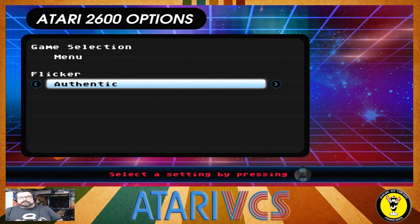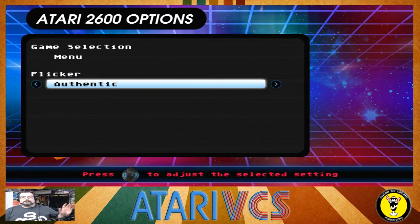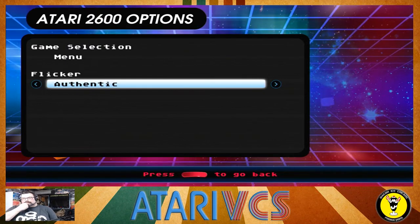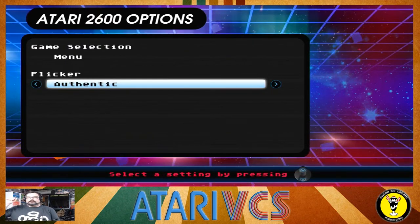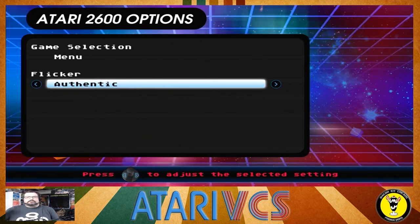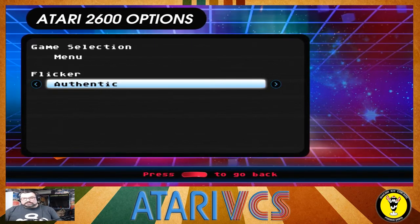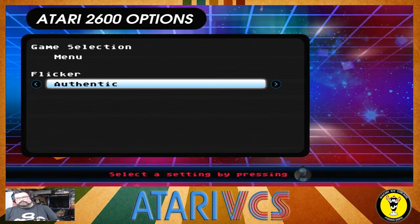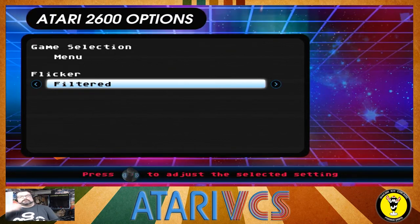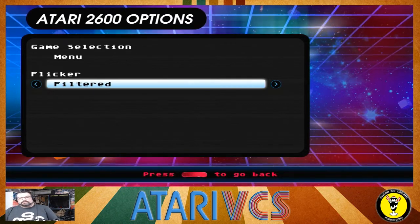Maybe it looks great on a TV that doesn't have any scan features or helper stuff. If you've got a 120Hz TV with motion smoothing and all that kind of stuff, it might be different. Anyway, Filtered is the way to go if you're someone like me doing YouTube, or if you want to do some capture or share footage with somebody. Filtered is the way.